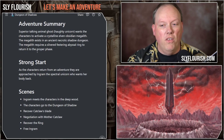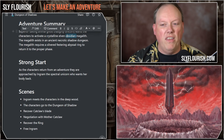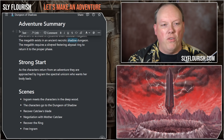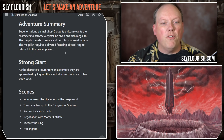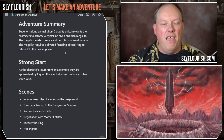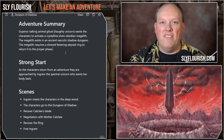The megalith exists in an ancient necrotic shadow dungeon. We thought a shadow dungeon could be like the Shadowfell, but we wanted this to be a feywild, fey fairy kind of adventure. So when we see elven stuff, that fits that theme. Shadow gets between Seelie and Unseelie — there's definitely things we can do. The megalith requires a silvered festering abyssal ring to return it to its proper phase. So where we got to is: there's a unicorn spirit whose body has been trapped in this megalith, shifting back and forth between the Seelie and Unseelie worlds — between light and dark, between crystalline and obsidian.